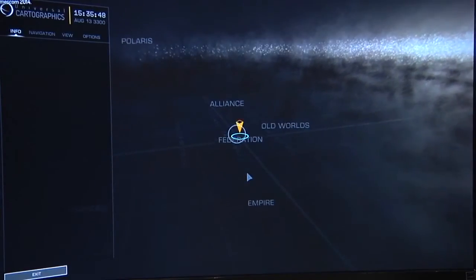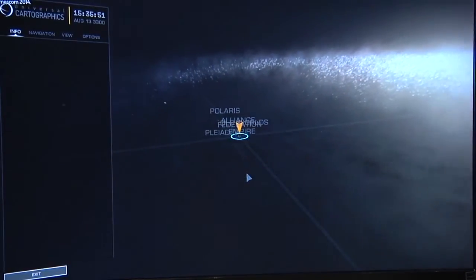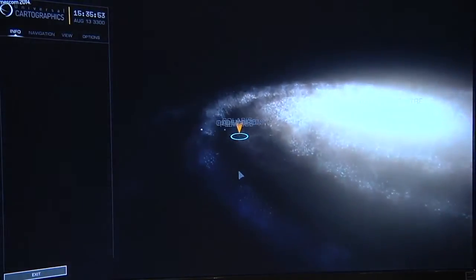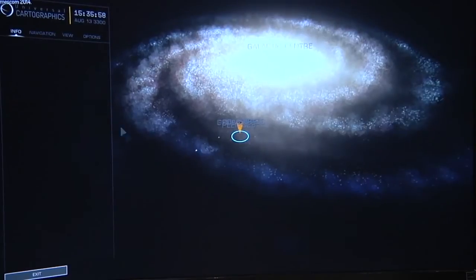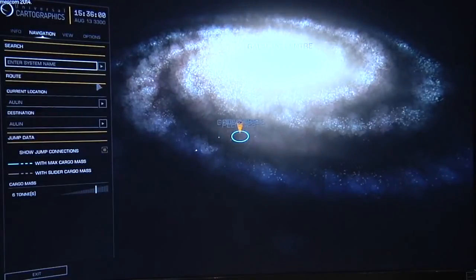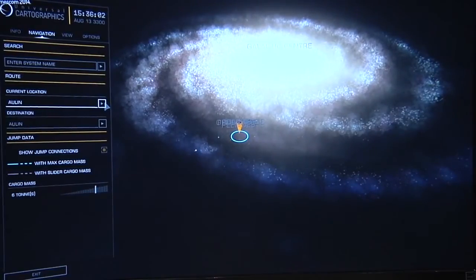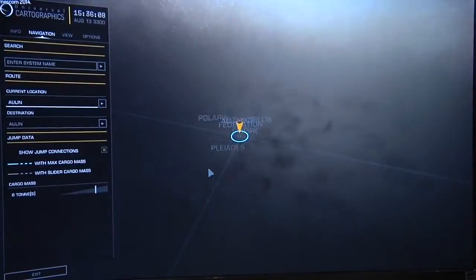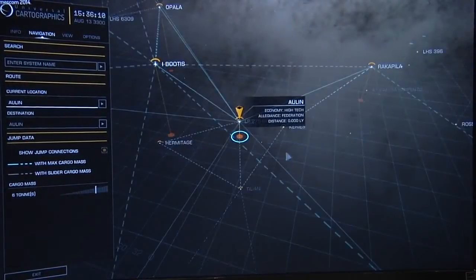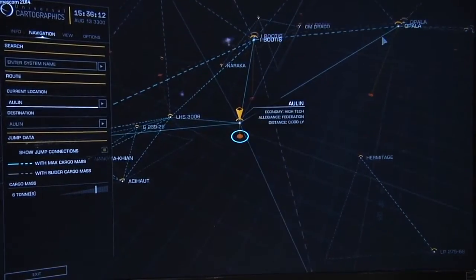Beyond that, as you zoom out you can see we've modelled the entire galaxy. The further out you go, the more stars we have made up procedurally that fit the mass densities and things like that. Even with Hubble we can only see the faint M-class red stars up to about 40 or 50 light years, and their numbers appear to tail off into the galactic mist, but we know they're there because of their mass, so we've modelled those procedurally.